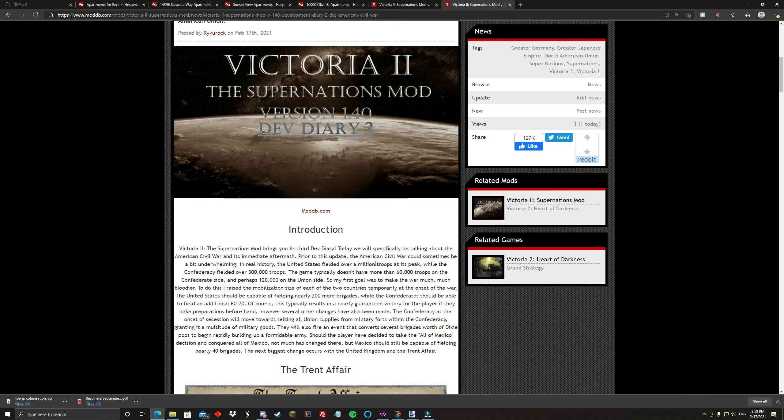Basically, you'll find that the United States can field nearly 180 to 200 more brigades, which adds about 800,000 troops to send against the Confederates, and the Confederacy will have an additional 60 to 70 brigades. So you'll have a much larger Civil War.